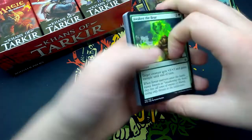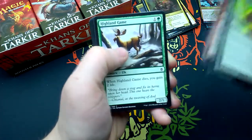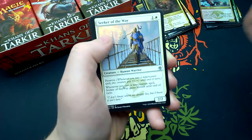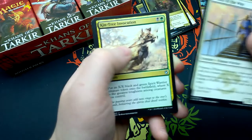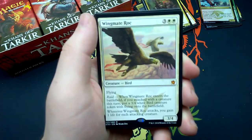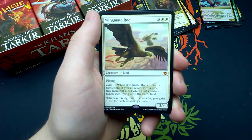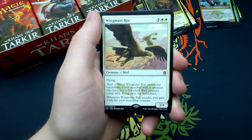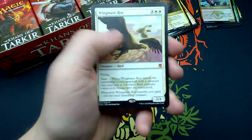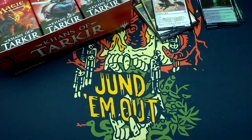Eighteenth booster: Awaken the Bear, Shambling Attendants, Alpine Grizzly, Valley Dasher, Highland Game, Disowned Ancestor, Monastery Flock, Killshot, Glacial Stalker, Seeker of the Way, Kin-Tree Invocation, Chief of the Edge. Our rare is Wingmate Roc — another mythic! For three and two white, bird 3/4 with flying and Raid: when it enters the battlefield, if you attacked with a creature this turn, put a 3/4 white bird creature token with flying onto the battlefield. Whenever it attacks you gain one life for each attacking creature. And a foil Jungle Hollow. More advertising.